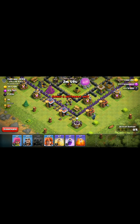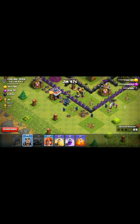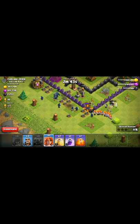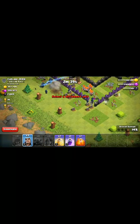First when you deploy the pika, leave some wizards behind it. As you know, pika attacks very slowly. With the wizards they make more damage. Then deploy the valkyrie in such a way that it goes inside.